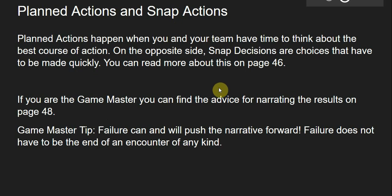Planned actions happen when you and your team have time to think about the best course of action — when you have time to come up with a plan and consider all your options before going into something like combat. Snap decisions, on the other hand, are choices that have to be made quickly. Snap decisions don't allow you to plan, and they're done as fast as you and your group can move. You can read more about this on page 46.